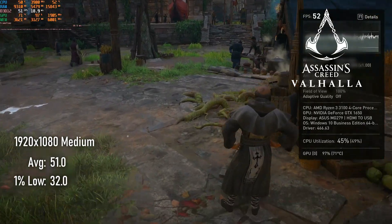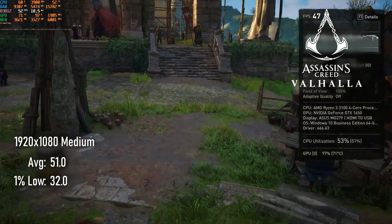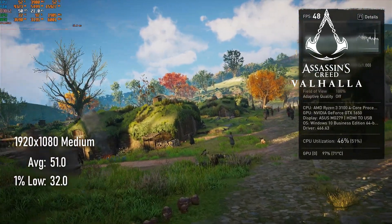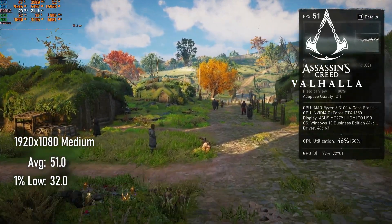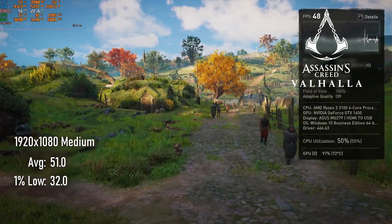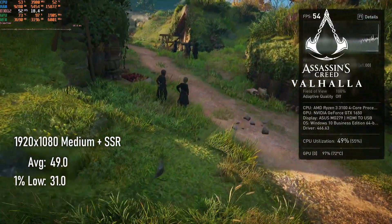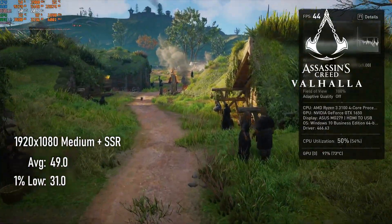For Assassin's Creed Valhalla I also chose 1080p medium, though I customised the quality a little by turning on screen space reflections. Without them I saw 51 FPS average and 32 FPS lows, and with them switched on, the average drops just 2 frames to 49 and lows to 31.